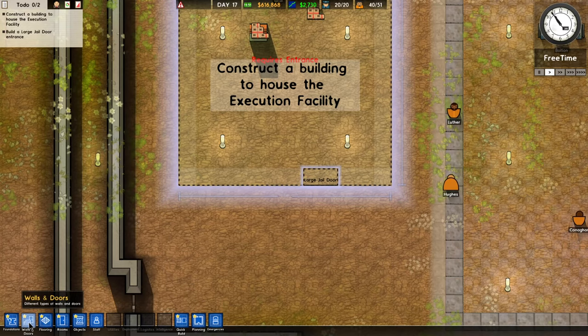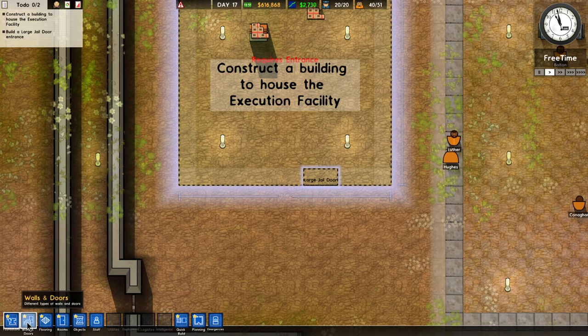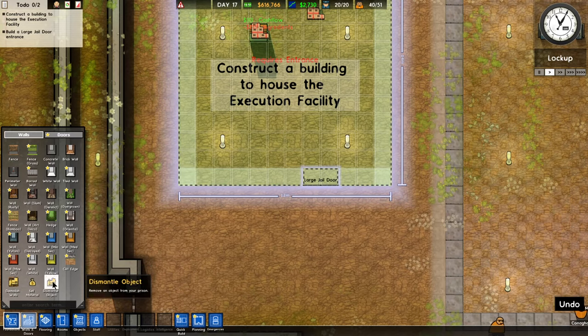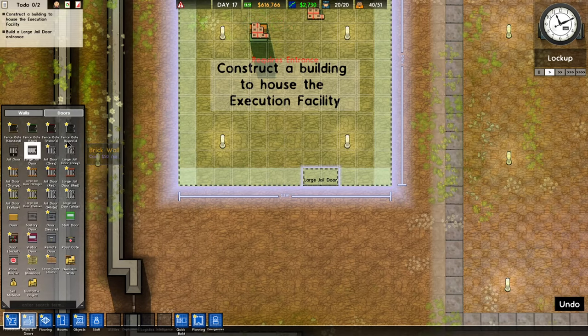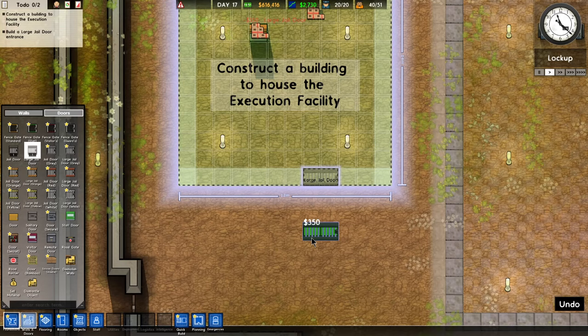I think I'm supposed to put a door there too. He wanted a large jail door. They're a little bit small and hard to see — oh, doors! No wonder it was hard to see. So there we go — I'll just put it right there. $350. Okay, expensive door.